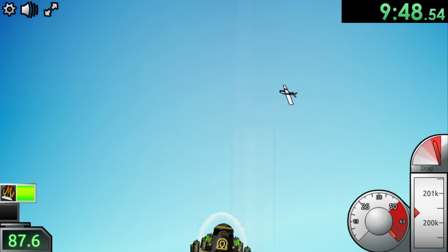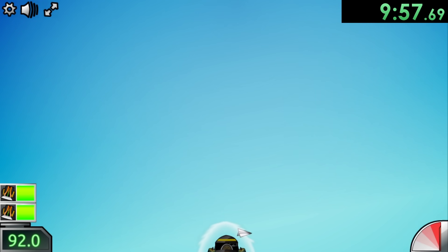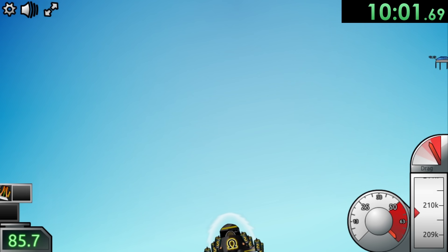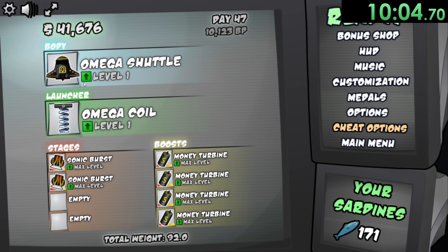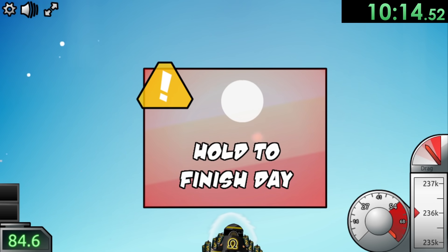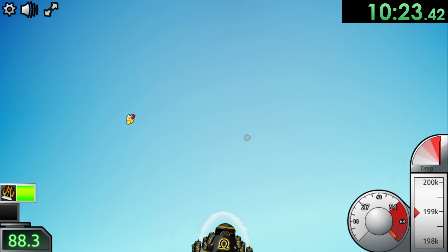The Omega Shuttle, just like all the other Omega things we are buying, is obviously really good. For this next little bit, it's pretty much the grinding section. We're just going to keep grinding until we get our Omega Shuttle and our Omega Coil all the way up to max level, switching off between the two until they make it to their maximum level. Honestly, there's not too much to talk about here, so we'll just skip over to when I'm done with this grinding section.